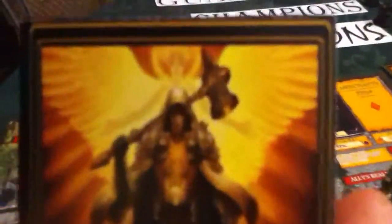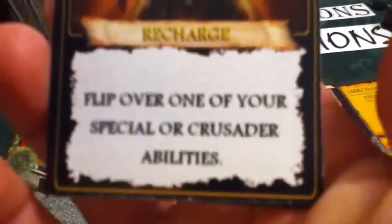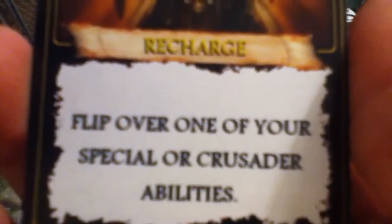Over down here at the temple, this is kind of what I'm going for. This is the new blessing card — it's not going to be called fortune anymore, but I'm going for this kind of look for blessings. The blessings are all getting redone. There's the back of it. I'm going for this pastel, retro look. This is one of them here, and it's recharged. When you get a blessing and flip this one, you flip over one of your special or crusader abilities.